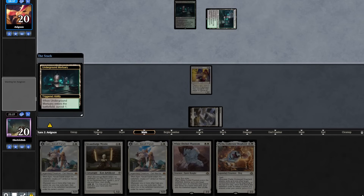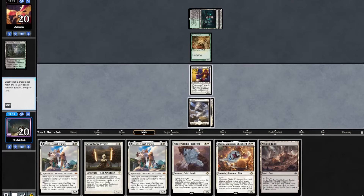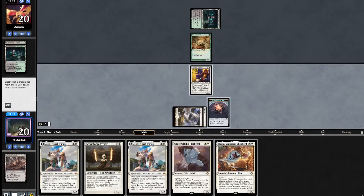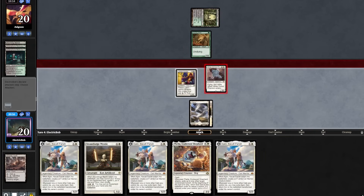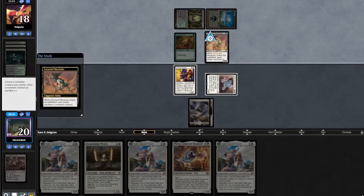They have another tap land and they play a Blooming Marsh into a Young Wolf. We find a Fault — let's play that out. Activate it taking out one of their lands. We get a Treasure and then play out our Phantom, taking out their other lands. We find an Ajani. We'll go to combat, attack with the Phantom. They play out a Swamp and then a Cursed Marauder. We'll sacrifice our Leonin Arbiter.